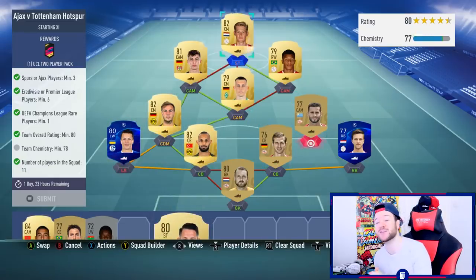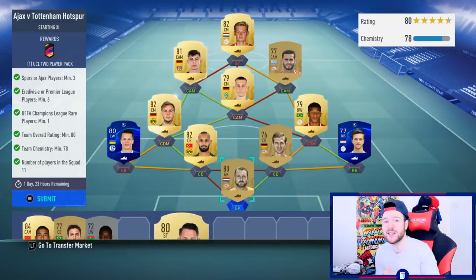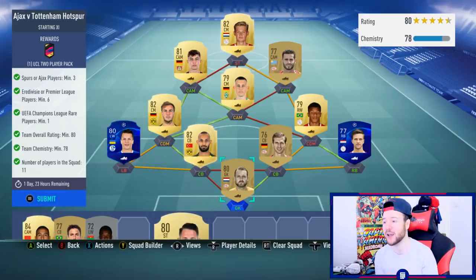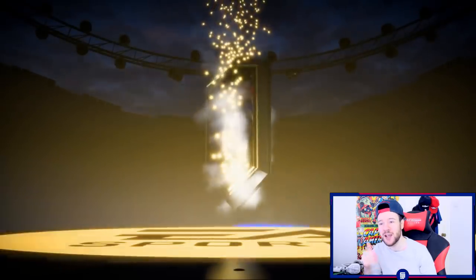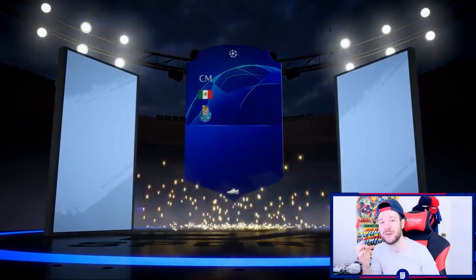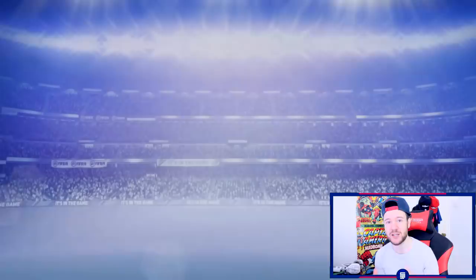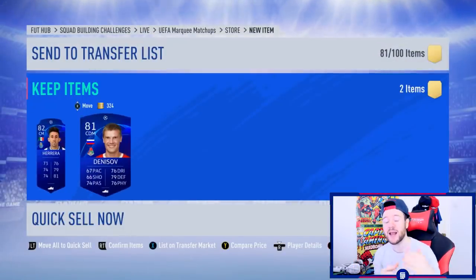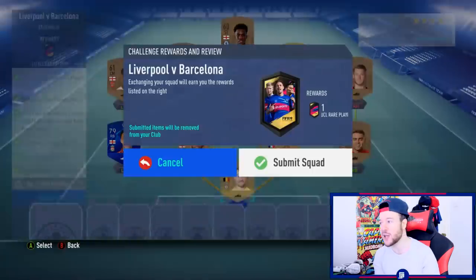Welcome back to the ultimate RTG - we have finally hit the jackpot, not only with a play we pulled bringing in coins but with stuff we were able to sell last night. Someone said to get rid of bronze cards - Liverpool players, Ajax guys - going for 5,500. I checked the club and was able to get rid of dead bronzes for 5,000-6,000 coins because of the marquee matchups Champions League.